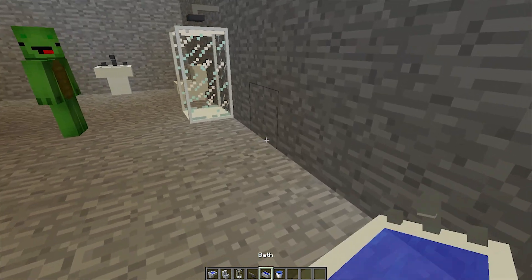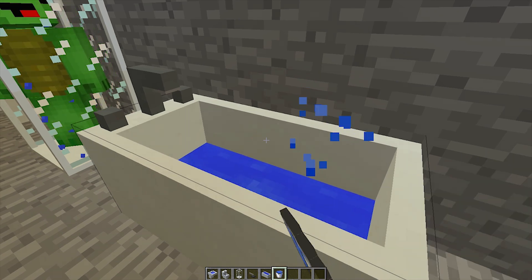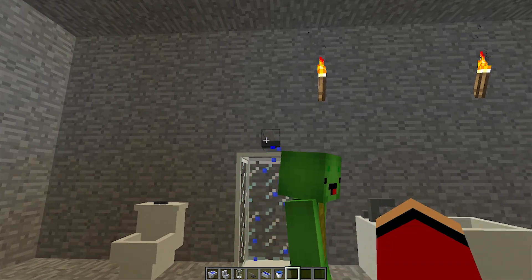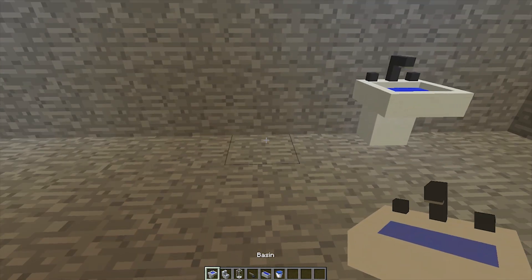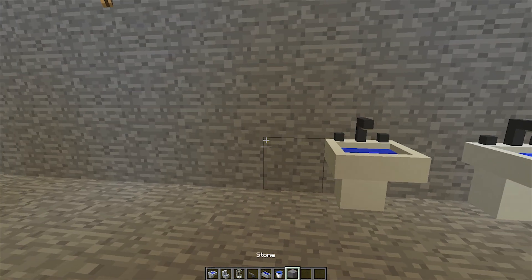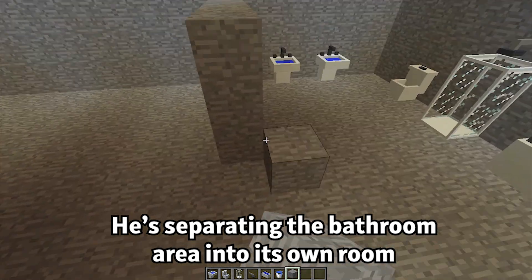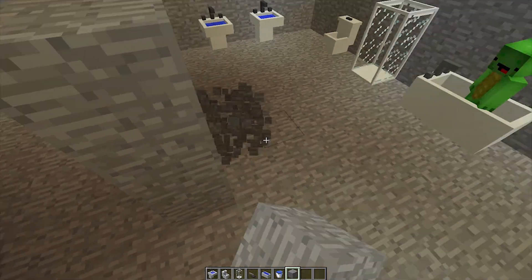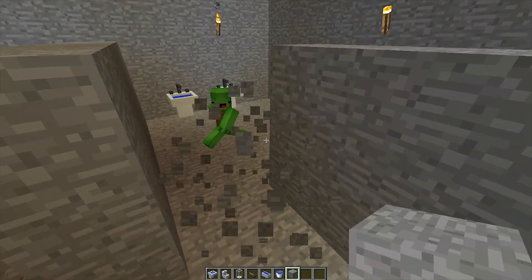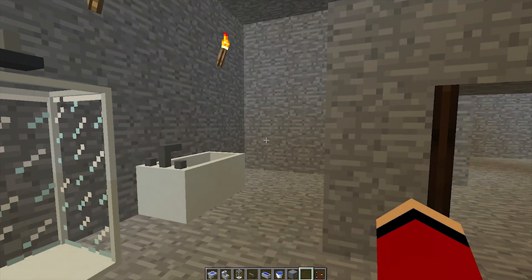That's the shower stall. Let's have our bathtub next to it. Gotta fill up the tub — this has running water. Now we can take showers. Doing well so far. Another sink. Now we need to separate the bathroom from the rest of the shelter. That's the bathroom — it has a toilet and a bathing area. It's roomy! Not bad!